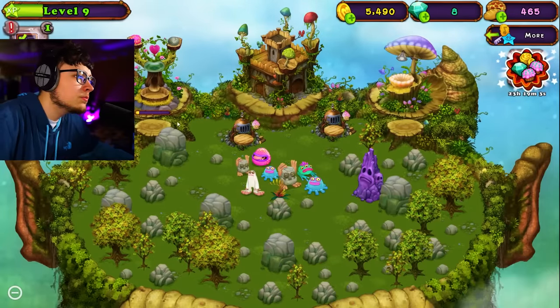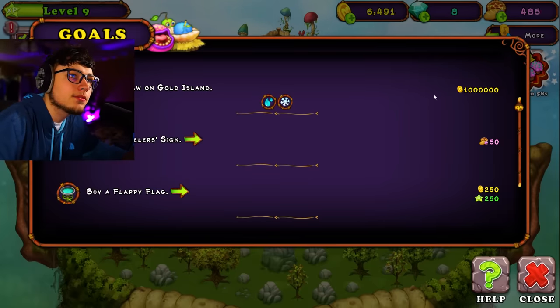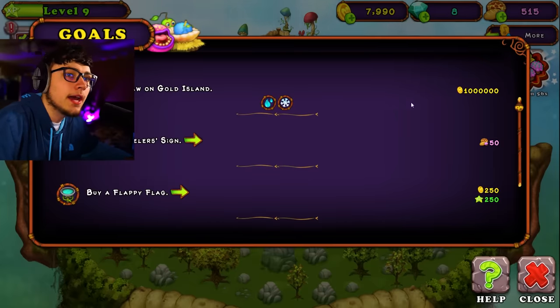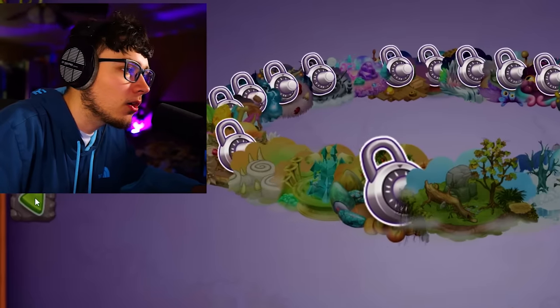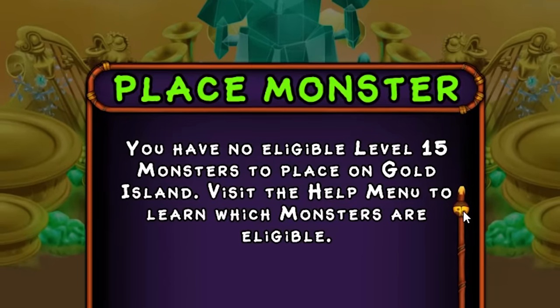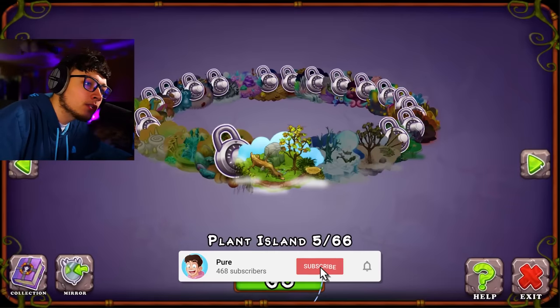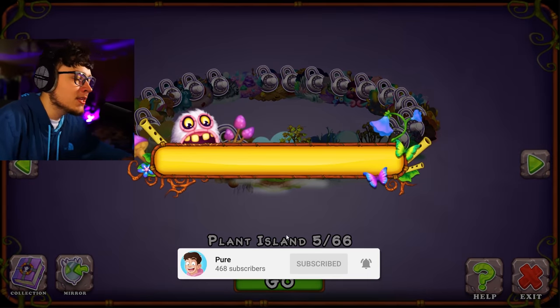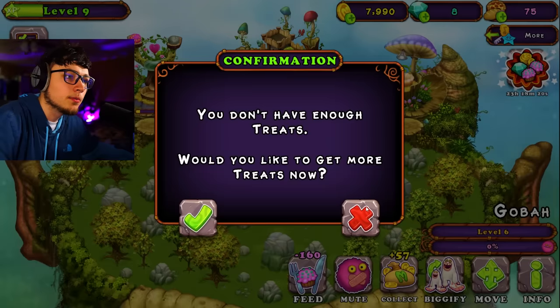I'm gonna collect this since I did place a Maw — placing a Maw on Gold Island gives me a million gold. Wait, can I place the Maw I currently have on Gold Island? It says I have no eligible level 15 monsters to place on Gold Island. So once I level my monsters up to level 15, they can be put on Gold Island. I can't get him to level 15 right now, I'm nowhere close.